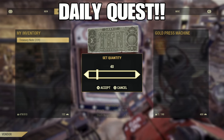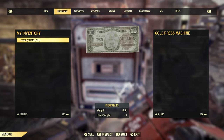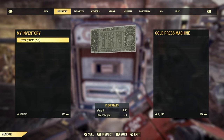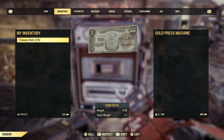If you stick to those events and dailies you should easily be able to get the 400 bullion a day — at least 200 if you play for an hour or two. You might have to play longer to get the full 400 daily. It used to be 200, so 400 is better.